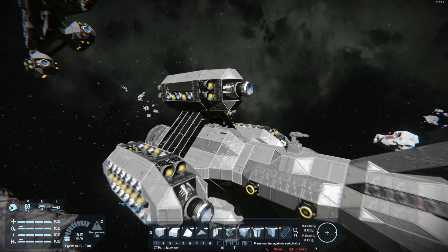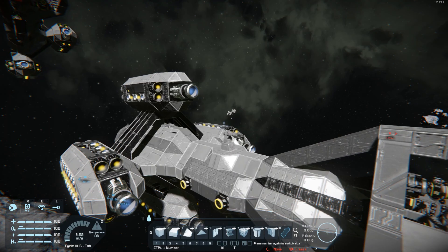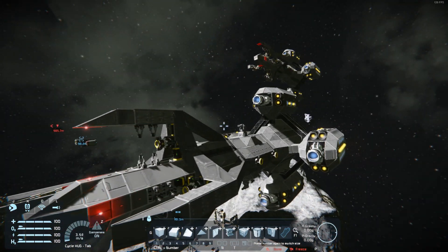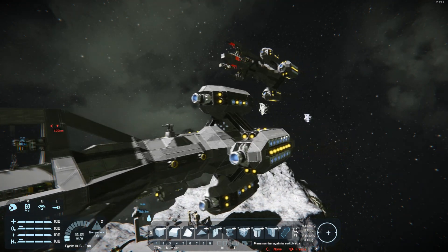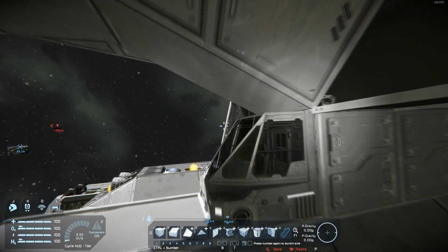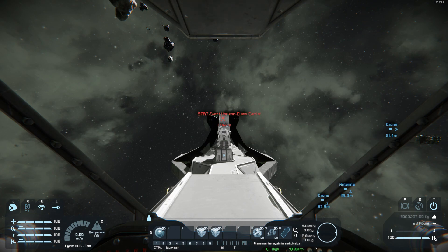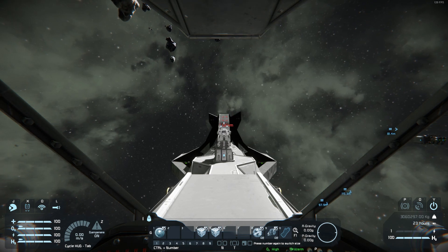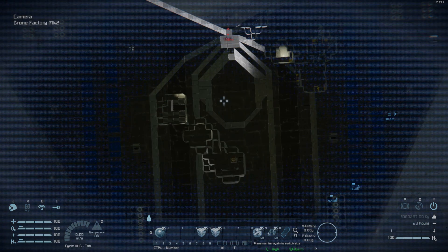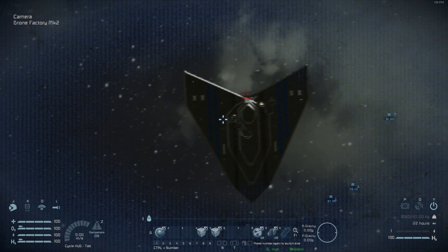It may seem kind of lame that there's just a cockpit for this thing, but I concluded that I can't really put a bridge on it without it looking strange and being way too big, defeating the purpose of this thing being light and maneuverable. Here's the view from the cockpit — as you can see, you can't really see much. That's why I put the camera on here, which is much easier to target with.